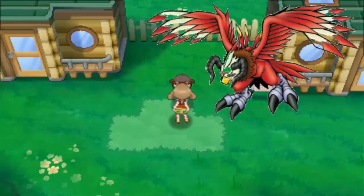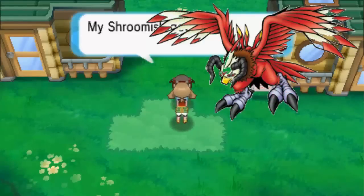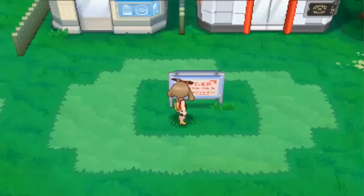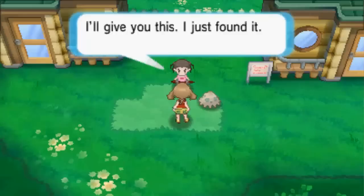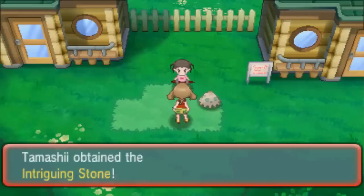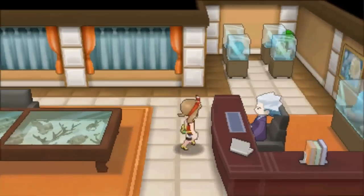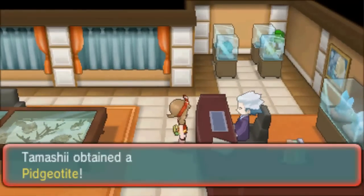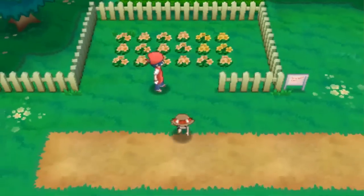Mega Aquilamon's Digivice can be found in Rustboro City, but first go to Verdanturf Town. There's a little girl there that needs help finding her Lollamon. Find it for her in the middle of town, and she'll reward you with an intriguing stone. Fly to Rustboro and find Mr. Stone on the top floor of the Devon Corps building. Show him the stone, and he'll give you Mega Aquilamon's Digivice.